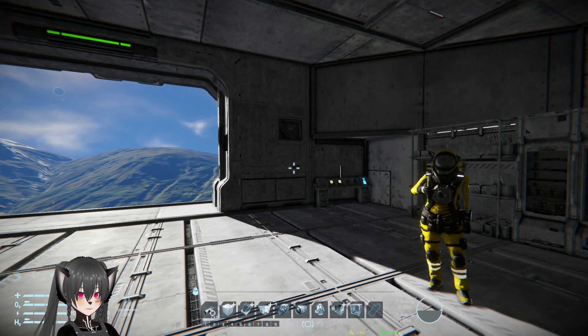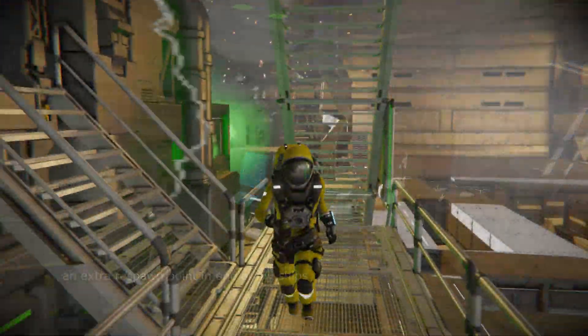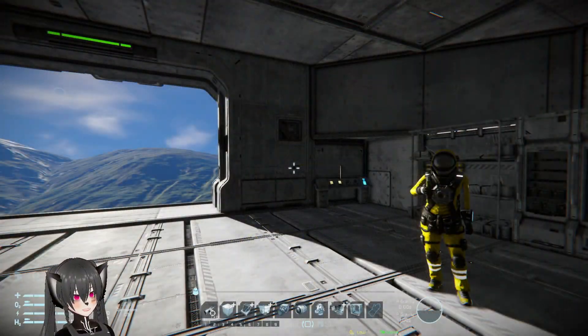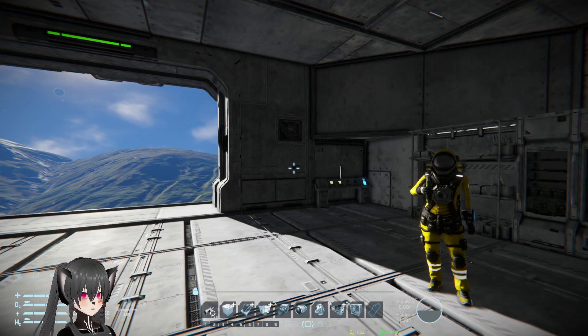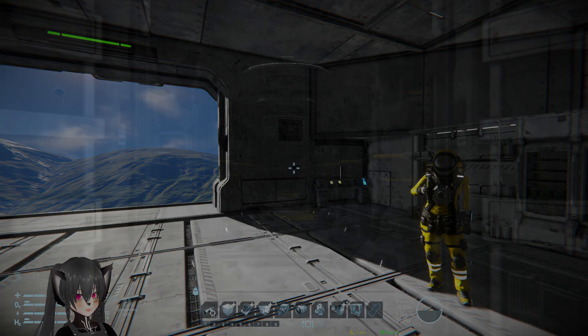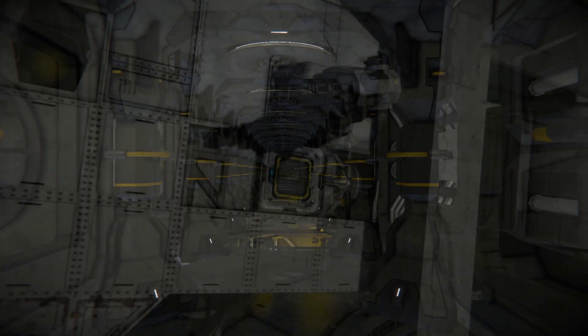Number one is having more respawn points. If you have people running around or flying around your ship to repair it in battle, they'll die from time to time. Having more respawn points is good in general, but it's even more important if you want a multi-crew ship.